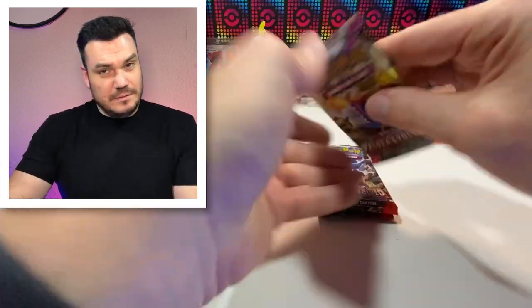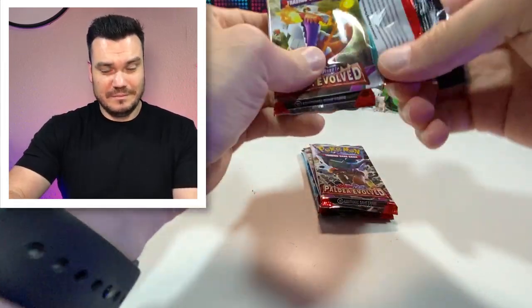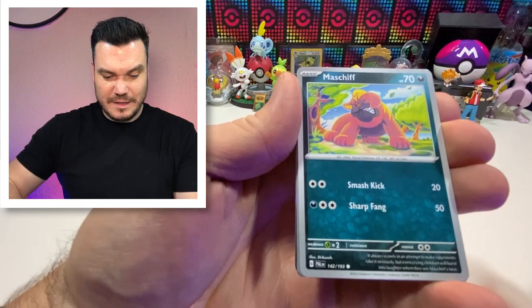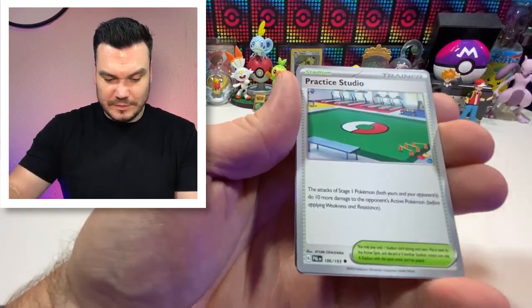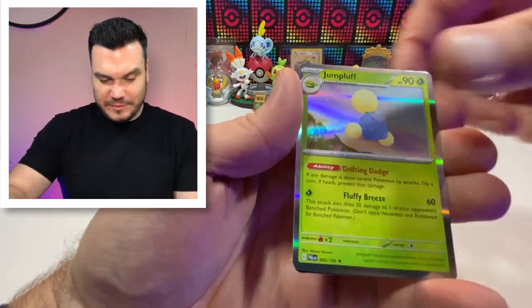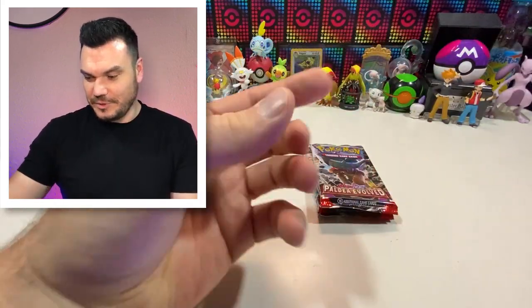Also let me know if these ETBs have been like this for you. We definitely need a hit. Sneasel, Gothita, Arcanine, Paldean Tauros — love it — Practice Studio, Mankey, Litleo, and Jumpluff. Well at least we're getting new cards — brightside — getting those new cards for the binder. And Pamat with a code card right there.